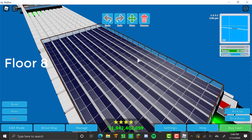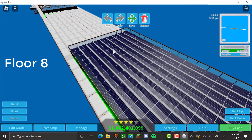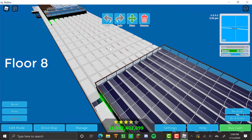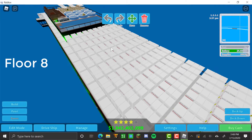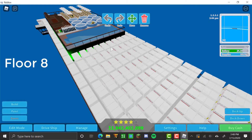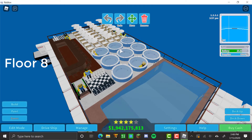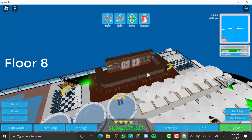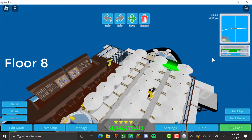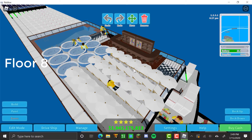The top floor is just filled with solar panels, which help the batteries charge faster. Over here there's the top part of the pool, some chess tables, some jacuzzis, beach chairs with umbrellas, and two bars — well, it's really one bar separated into two parts in the menu — plus another chessboard.